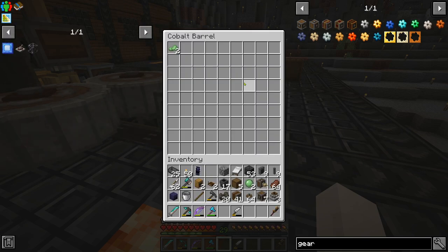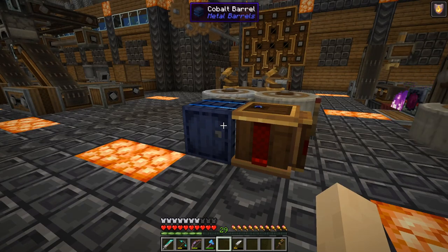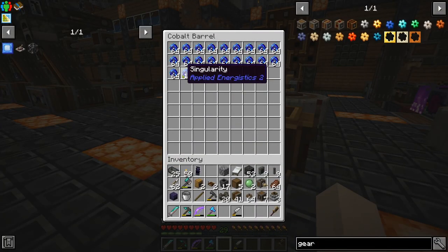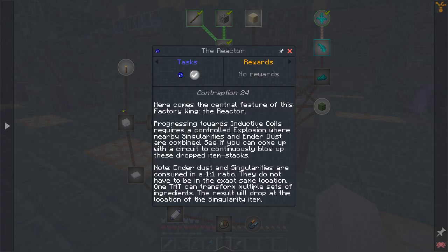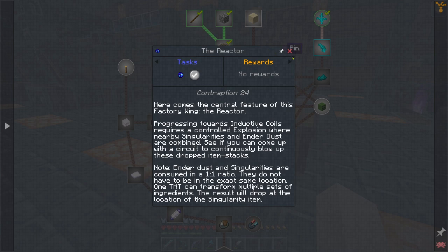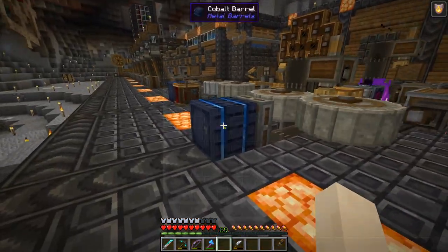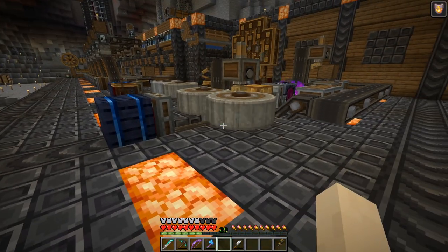We're going to combine the singularities and the ender dust, then deploy TNT on it, and apparently it turns these into a quantum entangled singularity, which we need to keep moving forward through the pack. This is how I'm going to get all three colors set up, and then I'll work on how we're going to process the fern blends. I'll bring you back and show you how that's going to happen.